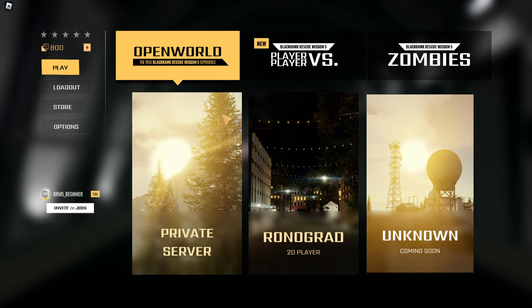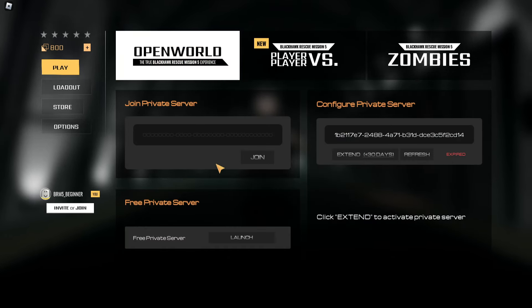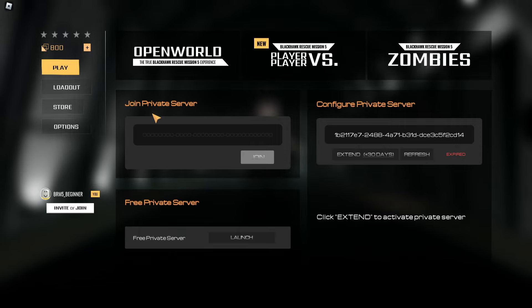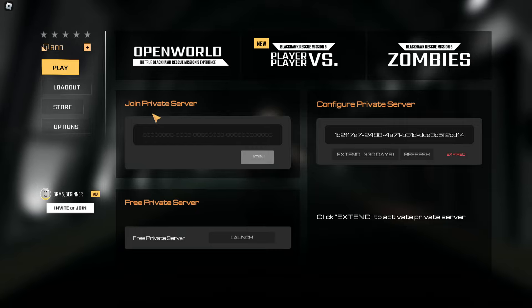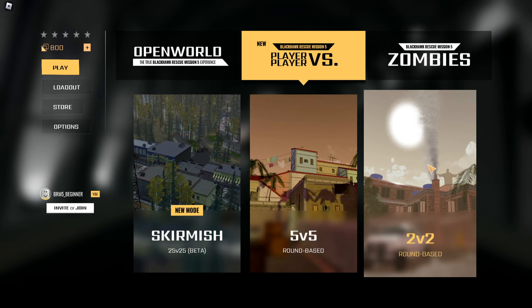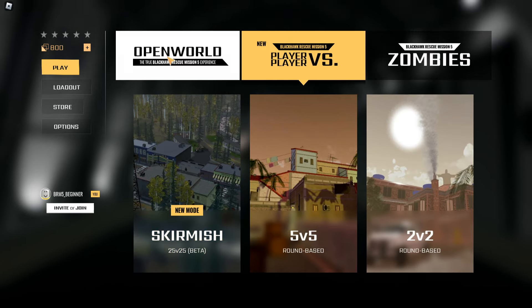Now how this works: you have private servers and Rondograd which is a public server. I would recommend going into a private server. If you want to grind with others, go public, but if you want to learn the game and use that learning curve, go private. You have 25-player, 5v5, and 2v2 options. I would stay away from PvP for now — focus on open world, understand the game a bit, and then play PvP later.